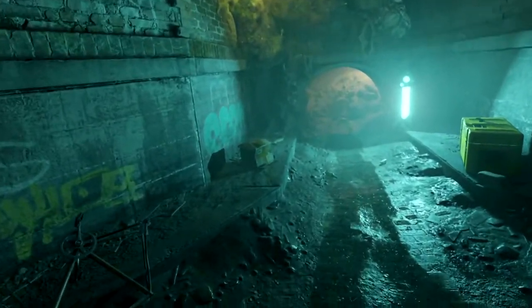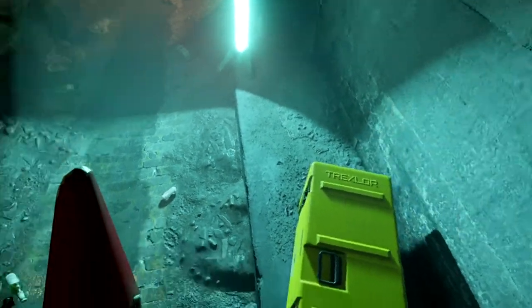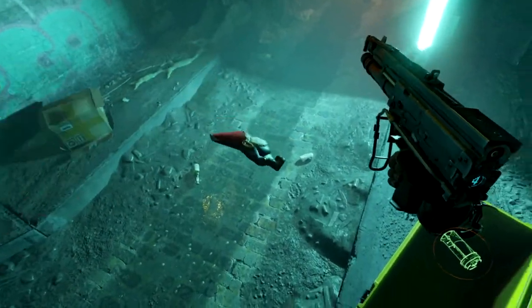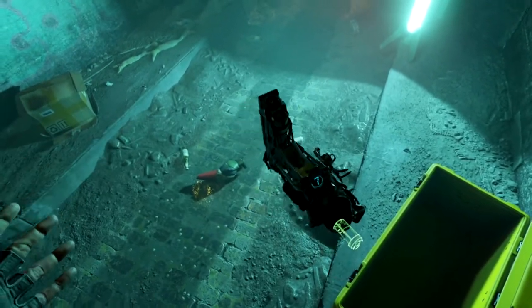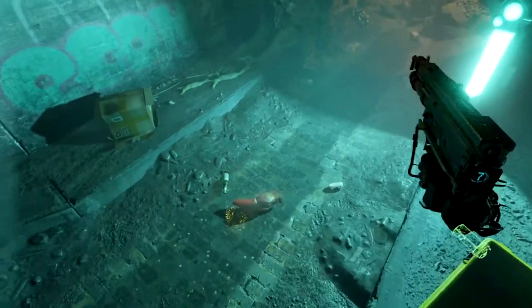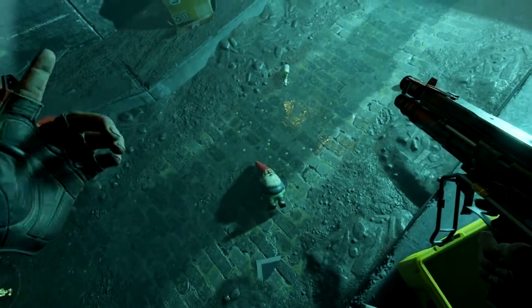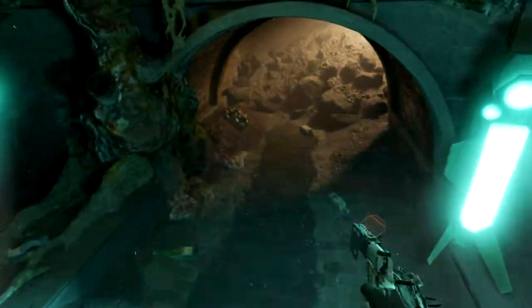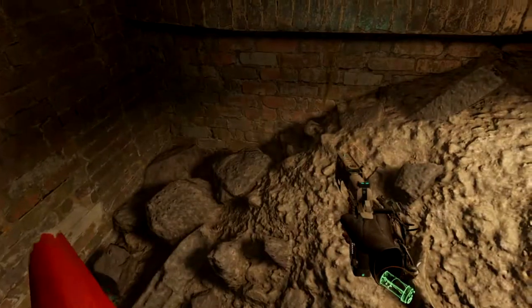Do we have any loot around here? There are some shotgun shells. If you bend down — nothing in the box. Let's load up the shotgun. I like how you can flick the shotgun up like that — awesome. I shot the gnome in the face and it healed back to normal.